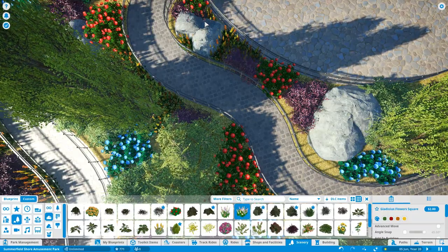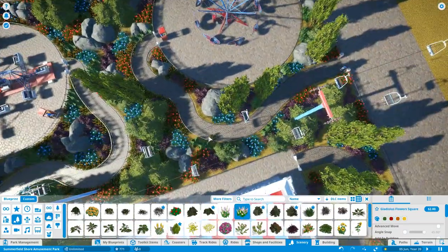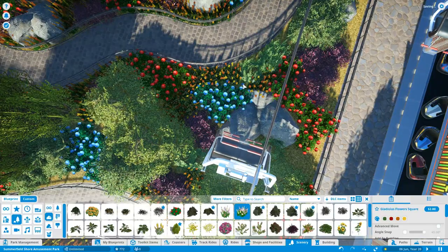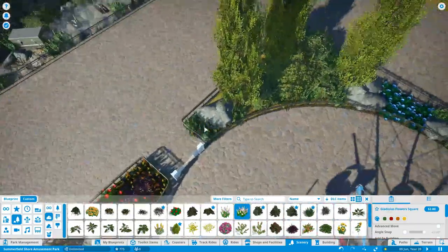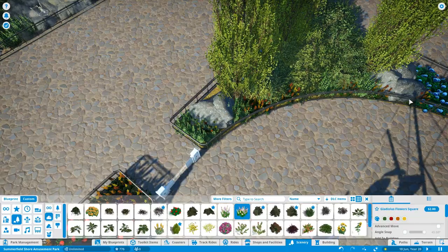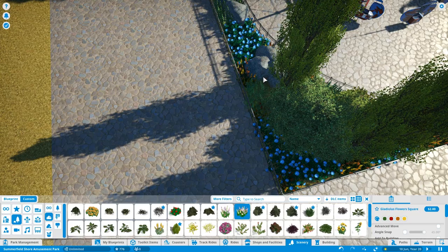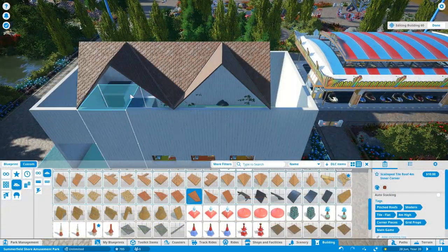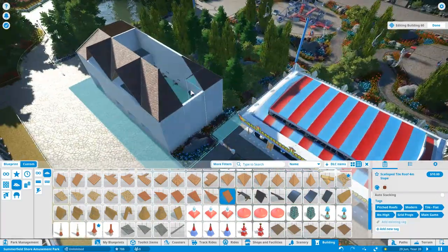Summerfield Shore, as much as it's a seaside park, is all about having the flowers and gardens, which are a big part of it. I think it's time to build the major roller coaster in episode 10. Let's carry on with some more landscaping, and I'm going to talk about the name for the ghost train that I've selected.